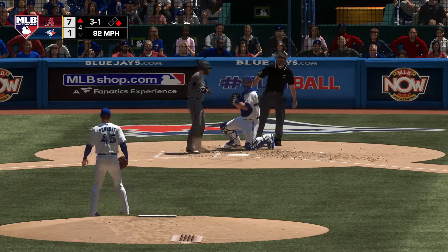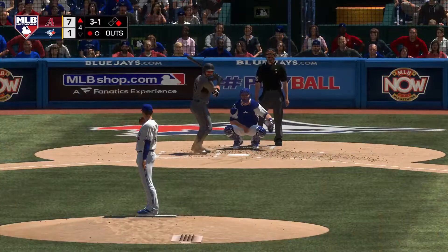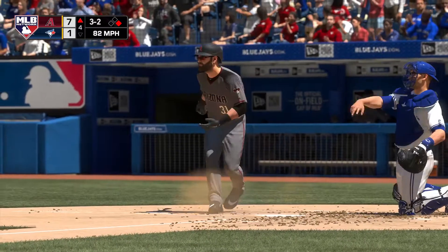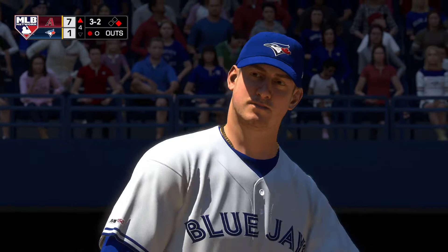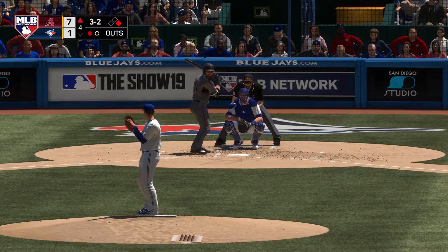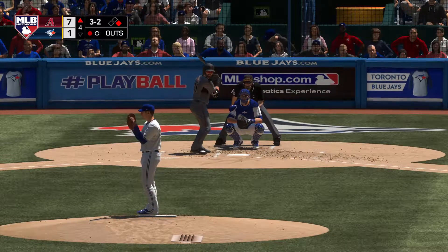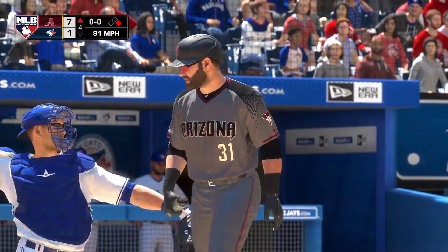Into the box now, Alex Avila — three and one. Eduardo Escobar waits on deck. Seven runs, nine hits, no errors so far for the Diamondbacks. A full count, three and two. A lot of times you see guys in the middle of the order get worked away, but not right here — they're keeping it inside on him to keep him from getting extended. Good swing, just a little early — he'll see another payoff pitch. The next 3-2 — swing and a miss as he ran that two-seamer right by him for the second out.